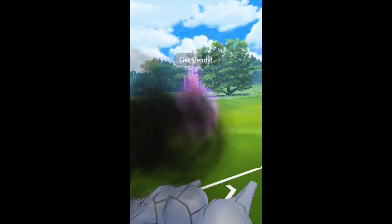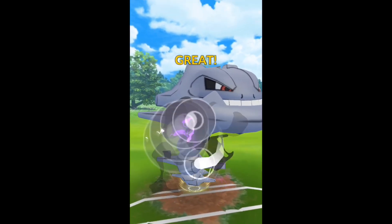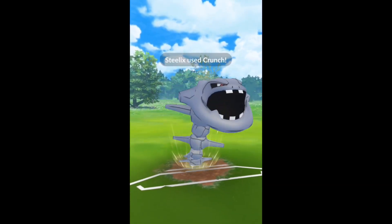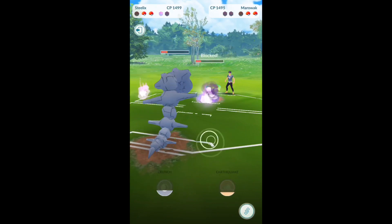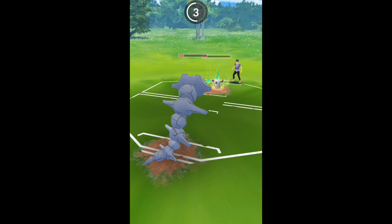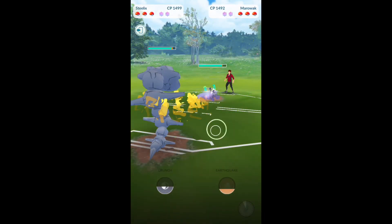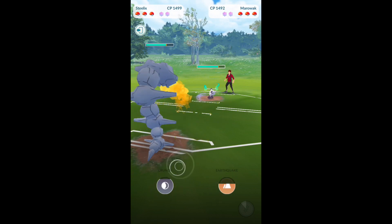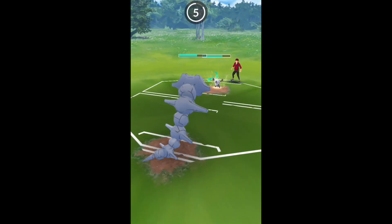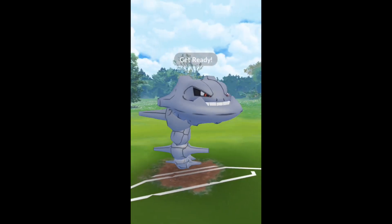One thing that hurts is that you are going to get STAB with Alolan Marowak. The lineup I was looking at was Steelix versus the Alolan Marowak, and you can see my Steelix is going to fall here to Flame Wheel. Don't run Flame Wheel — it's 55 energy for only 60 damage. Much better to hit a Shadow Ball, you're not gaining anything by doing that. I came in against this Marowak at full HP Steelix.